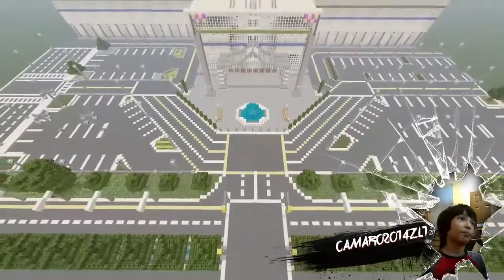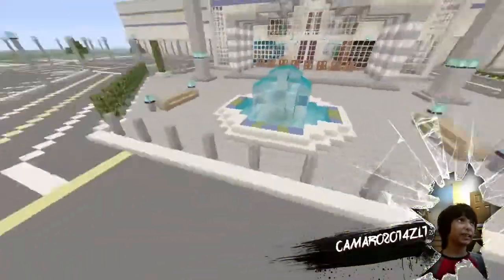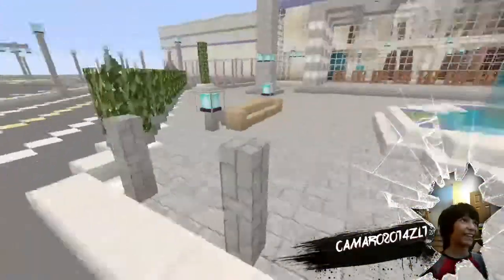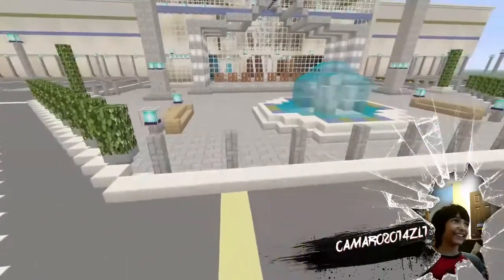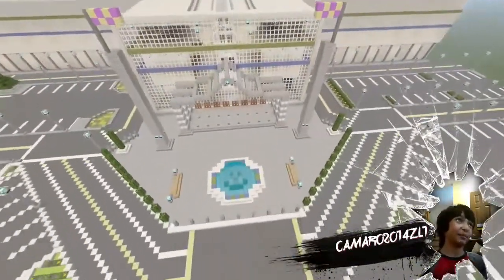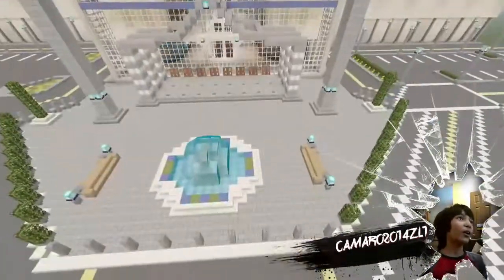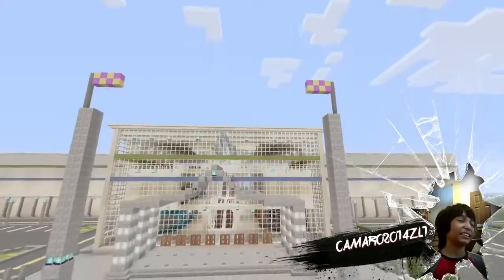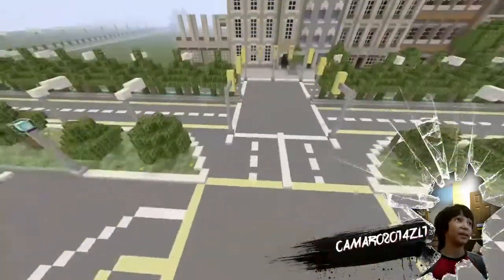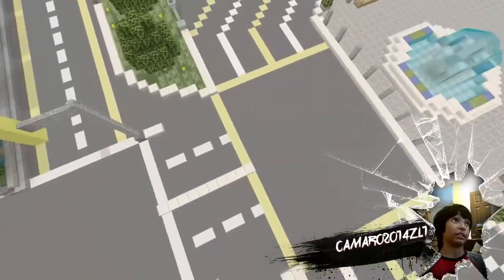This is the front of the mall — basically just me built it. So this is like a fountain area. It's pretty nice, I must say, not to brag. It's too nice. Maybe a bit nice. So here's my curve — I did it!